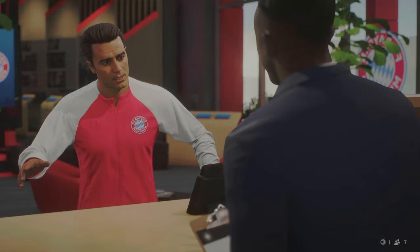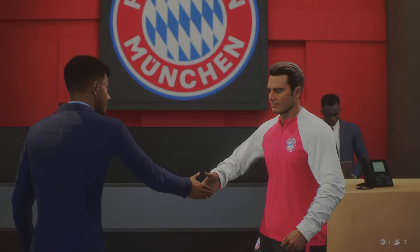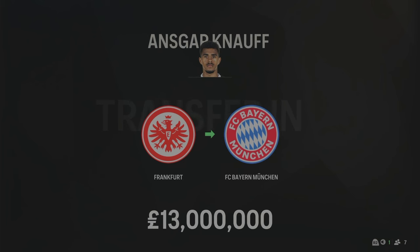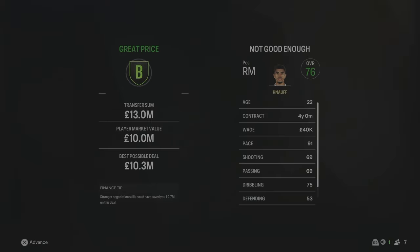We've also gone out and got a backup right midfielder. Obviously we do have Leroy Sané, who's actually really good in this game, but we needed squad depth because we don't really have many German players left at the club. Ansgar Knauff has come in for £30 million from Frankfurt, 22 years of age, 76 overall, 91 pace — so we've got a lot of pace on these wings. He comes in as a backup.